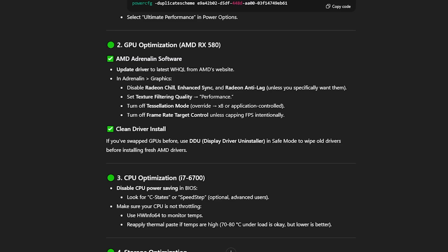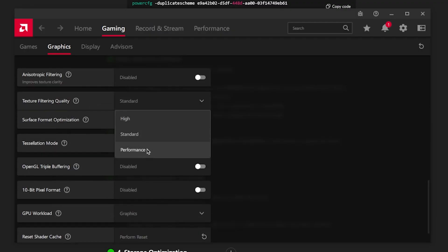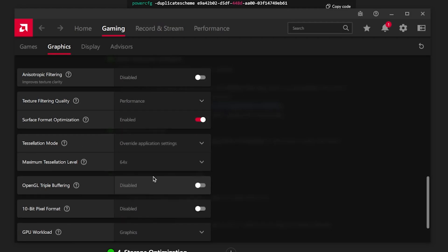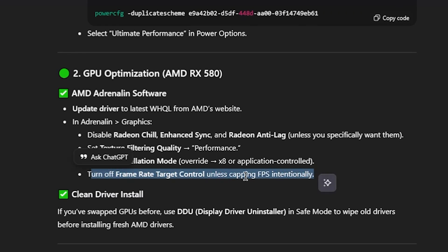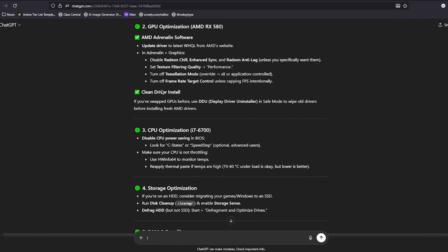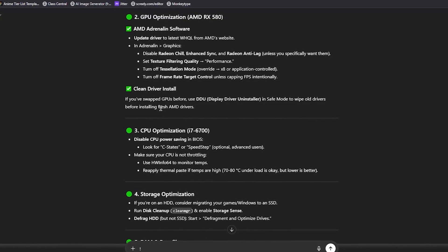Then it wants me to set texture filtering quality to Performance — it was set to Standard, so let's put it on Performance. Turn on tessellation mode and overwrite it with x8 or application controlled. I'll go with application settings so we can customise it in-game. Then turn off frame rate target control unless capping FPS intentionally — which I've already done. It also wants a clean driver install using DDU, which I've already done for the sake of the video.